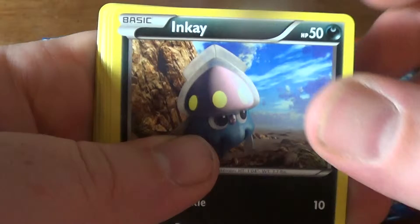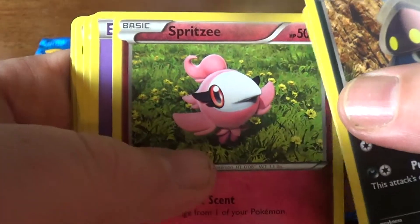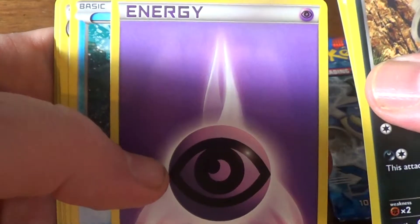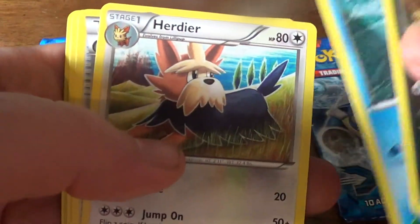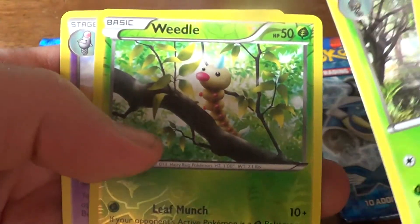We have Inkay, Ledyba, Spritzee, Psychic Energy, Staryu, Heracross, Great Ball, Spoink.